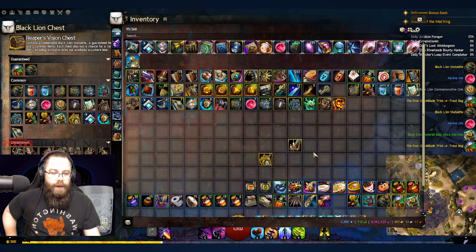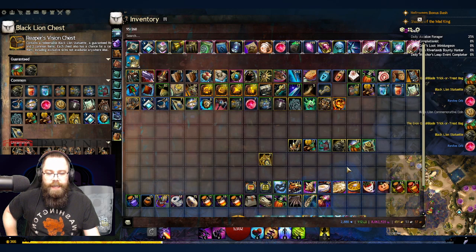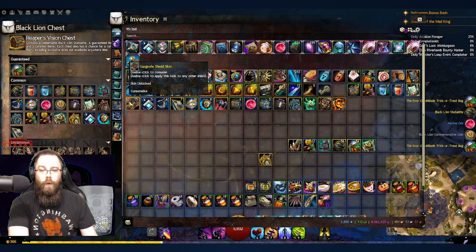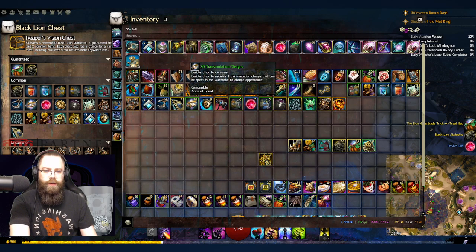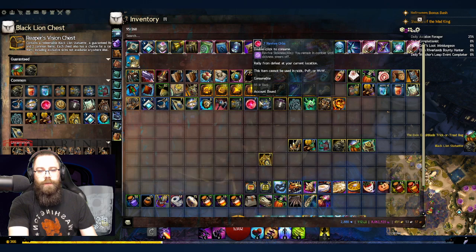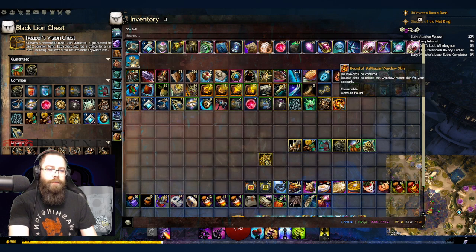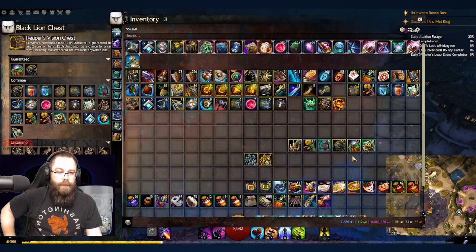Let me count everything up. We got five Elonian landscape dye kits, eight heavy crafting bags, four utility primers, two metabolic primers, two Tyrian exchange vouchers, one gargoyle shield skin, five teleports to friend, three upgrade extractors, seven black lion miniature claim tickets, 30 transmutation charges, eight black lion ticket scraps, a Dark Wing hammer skin, six Charr dye kits, seven revive orbs, five Norn dye kits, a black lion lock breaker kit, a guaranteed armor unlock, and the Seven Reapers helm skin.